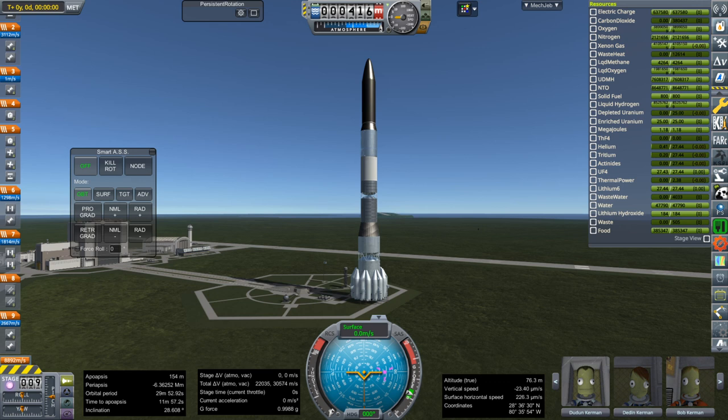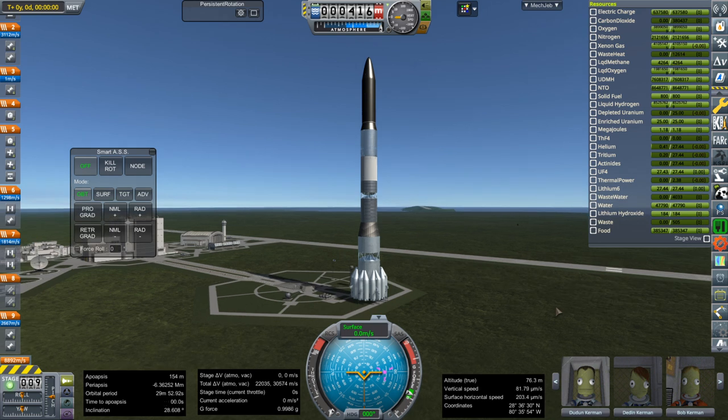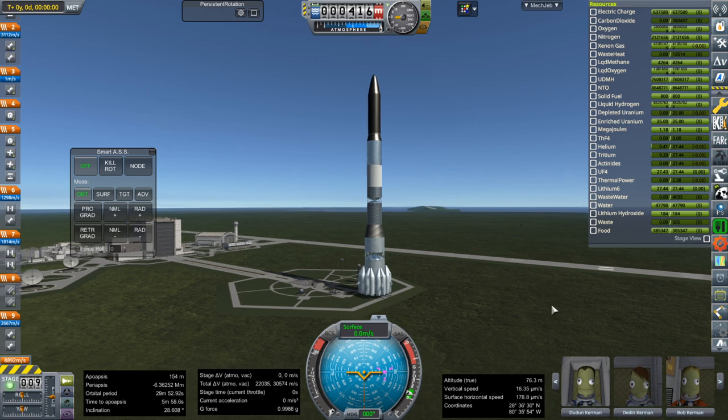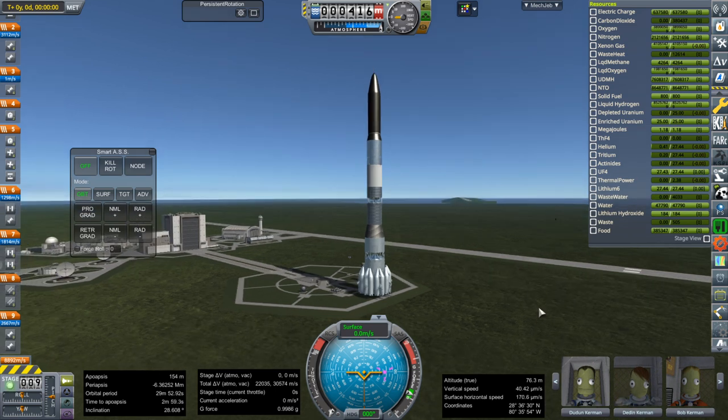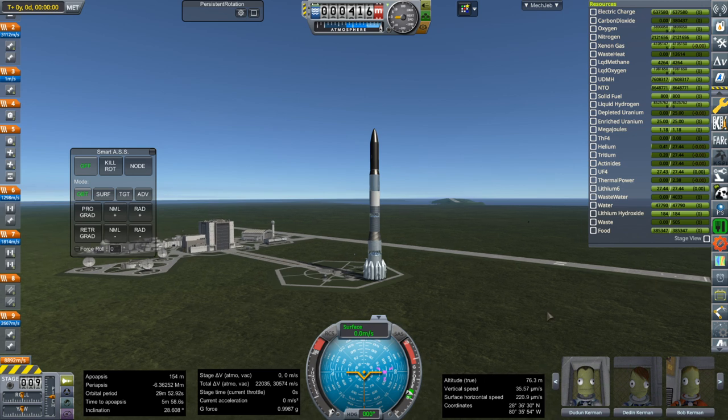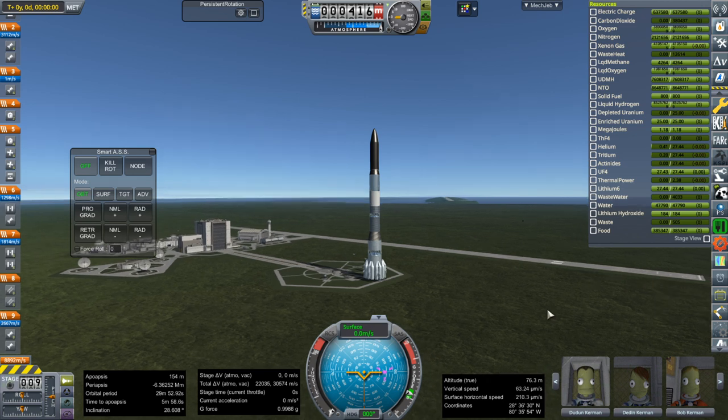Hello everyone and welcome back to Realism Overhaul Sandbox in Kerbal Space Program 1.8.1. We are going to Pluto with a big rocket — that's what I've decided to title this, after people said that 'Pluto Direct' wasn't quite accurate because we are going to be flying by Jupiter. This is my Monument rocket, which was designed originally to lift a Saturn V fully fueled to orbit, and we're going to use it to launch a monumental Pluto mission.